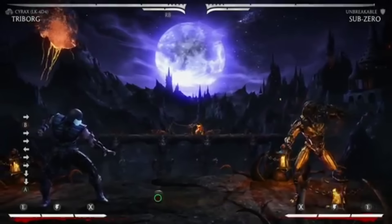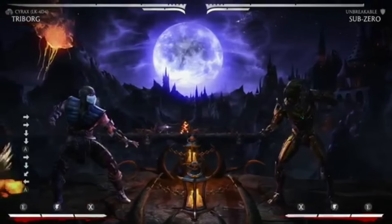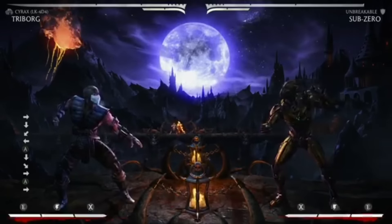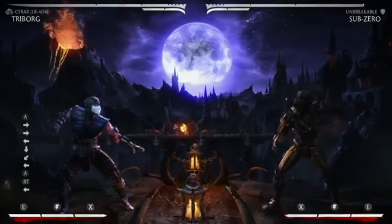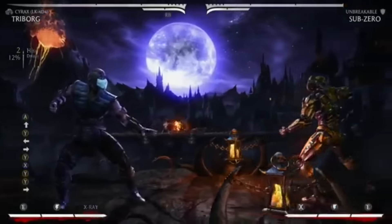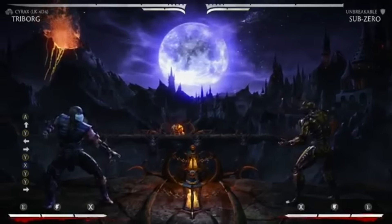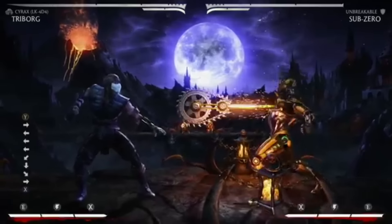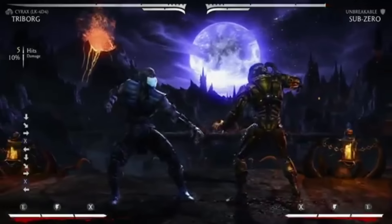So he's got his ground bombs coming back. You can do a mid one, you can shoot one far away from your opponent, or you can put one right in front of you — just like MK9. What you also can do is the EX version, which will detonate instantly. Otherwise they kind of have to time out, and you've got to have that proper timing. And of course his buzz saw is back — it's a mid now, used to be an overhead.